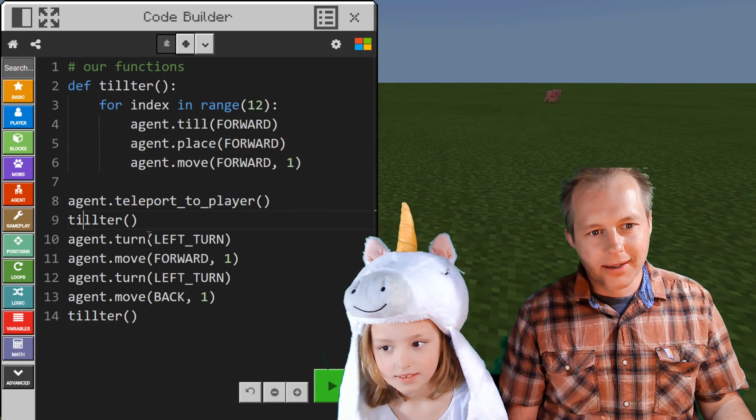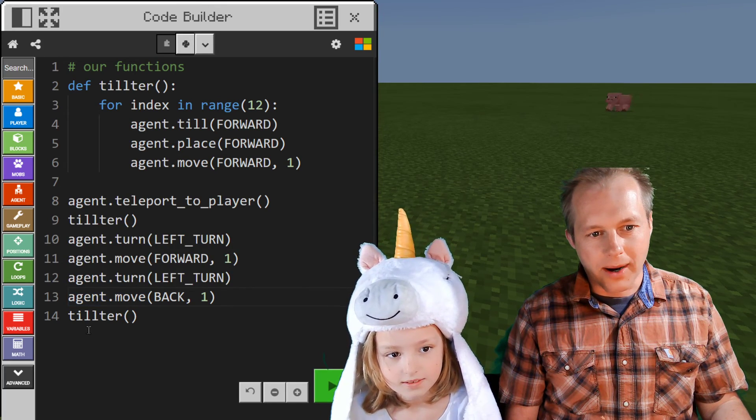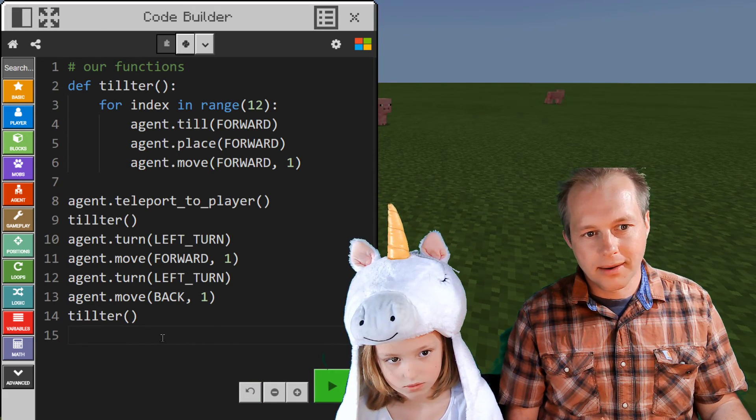So: teleport, tilt, left turn, forward, left turn, move back one, tilt again. Now, how do we go about the right turn? Now we have to do the right turn.